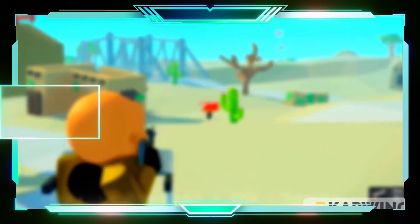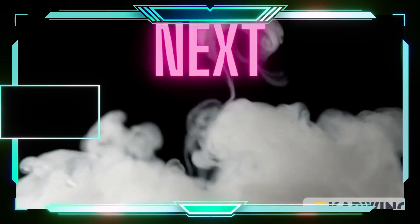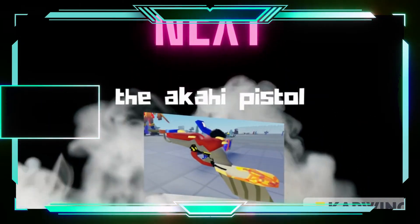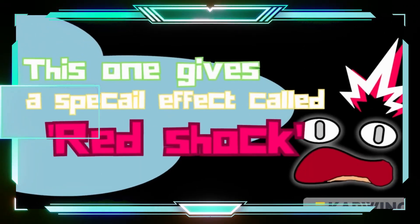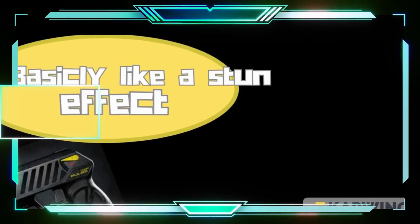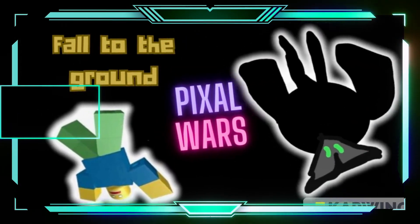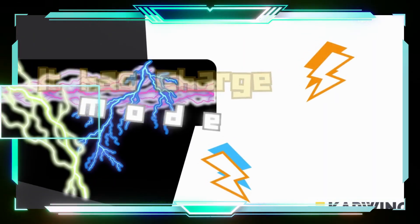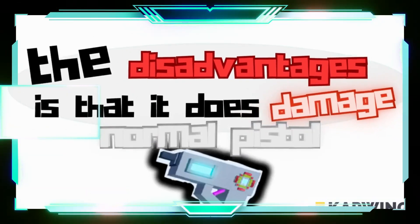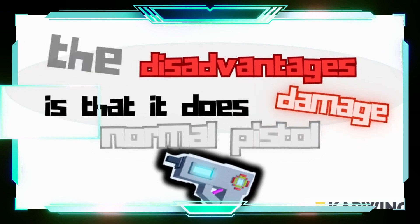The Racer pistol is a gun with a lot of splash damage and a charge ability. It gets reduced roll and less roll one time. Another one is the Akahai pistol. It is also an energy blaster. This one gives a special effect — it's basically like a stun but it does damage. It makes the target fall to the ground as fast as possible. It also has a charge mode. The disadvantage is it does the same damage as a normal pistol.